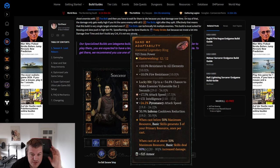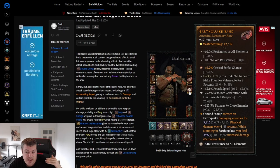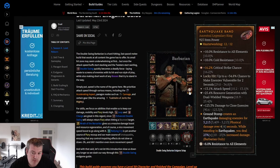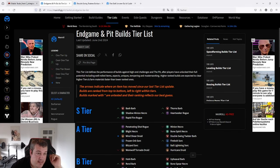For example, fireball sorcerer — currently the best sorcerer build for pushing end-game pits and very popular — goes for rings with attack speed and chance to make enemies vulnerable. If you look at double swing twister barbarian, it also goes with attack speed, chance to make enemies vulnerable, and critical strike chance. So there's only one affix difference that people can roll individually if they want. When you find items that work across many builds, those are the most expensive ones because so many people are interested in them, and you can sell them at a much faster pace.